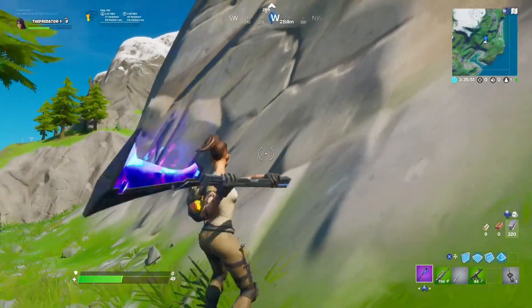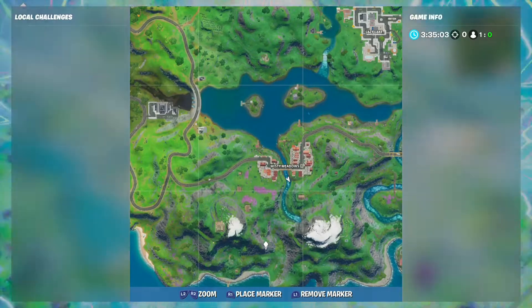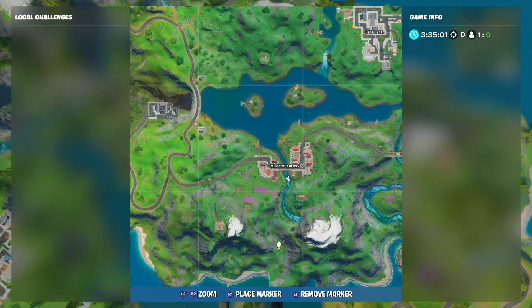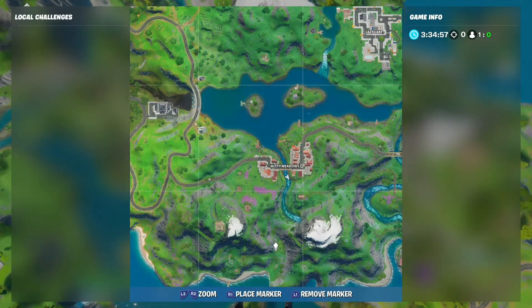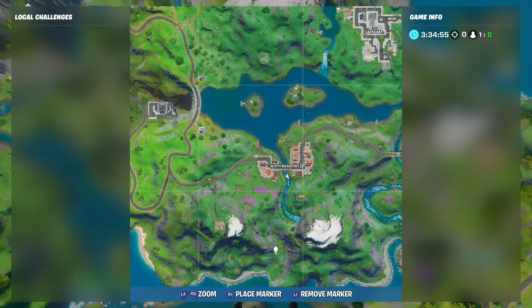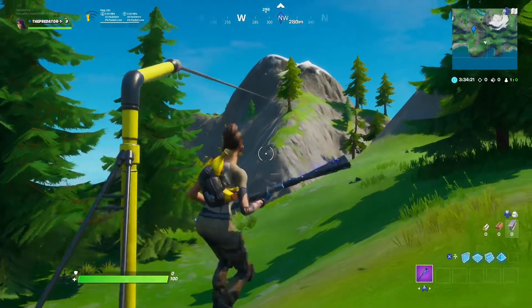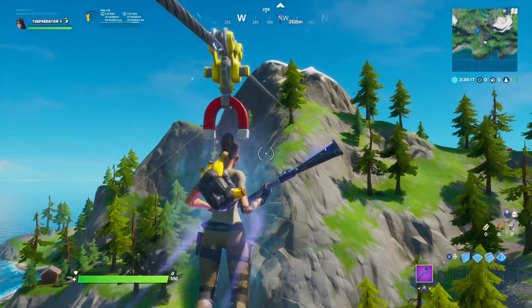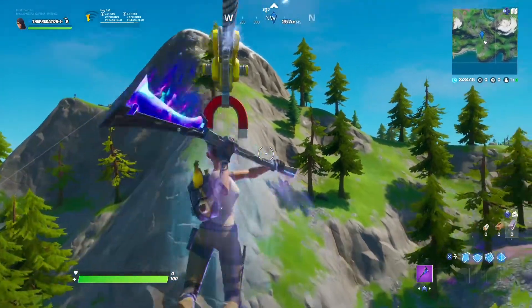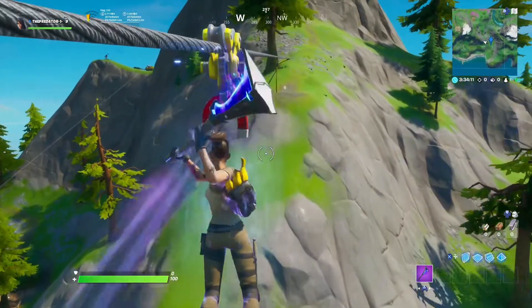Another coin location is right here. All you need to do is enter the zip line and the coin will be in the middle of the zip line. This is another XP coin location.